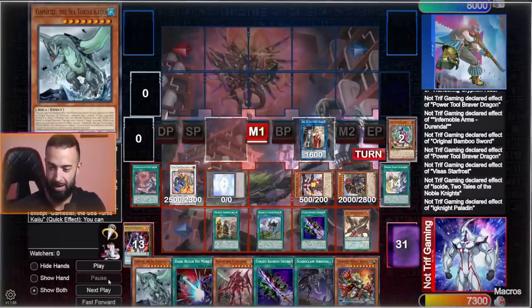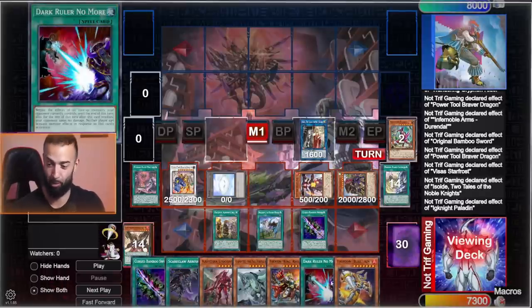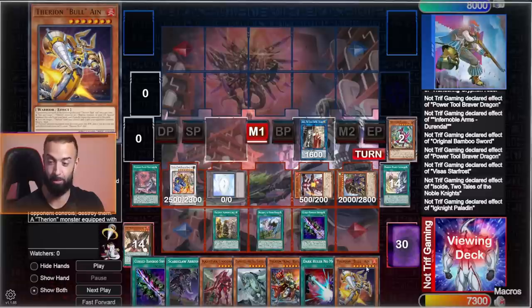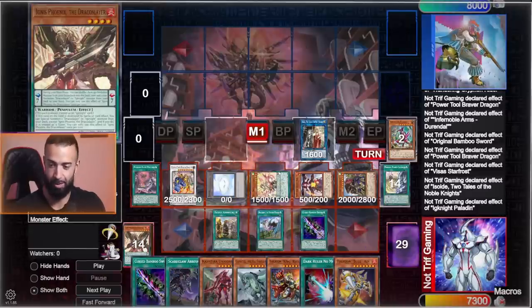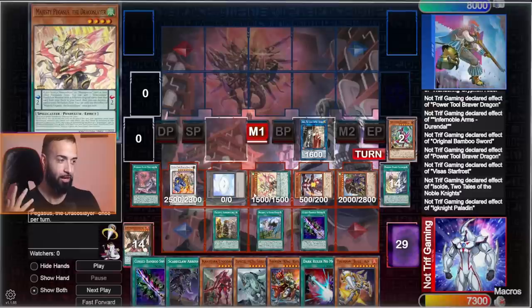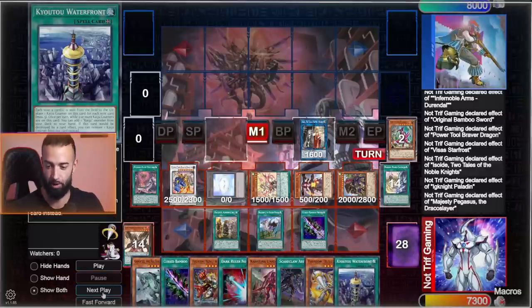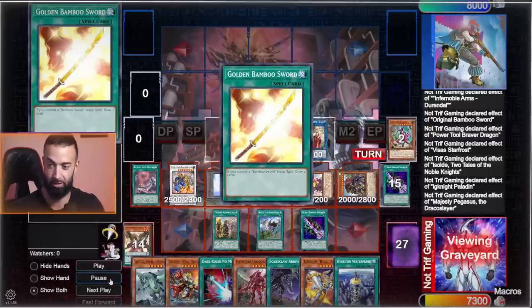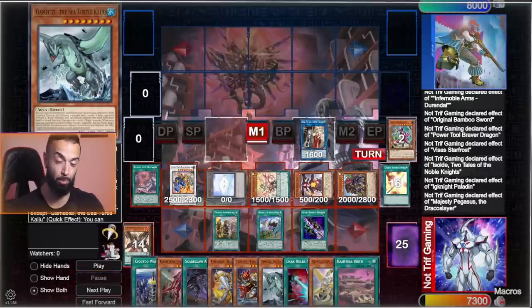We're going to scale — we don't even need to Pendulum summon because our field is full. We use the scale to get Therion Bull. Therion Bull makes Therion Regulus a double negate essentially — it's a free extender — and we mainly want to trigger Majesty Pegasus. We're playing field spell turbo: Coyote Waterfront, Ancient Fairy turbo. We get Waterfront, send a Bamboo Sword to the graveyard to add Bamboo Sword, draw another two — Pot of Greed again. I'm just going to pause here: we literally have nine cards in hand and five cards on field with three spells, with graveyard follow-up, and we haven't even used Vicious Astrallud yet.